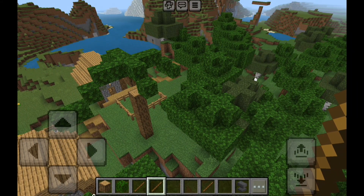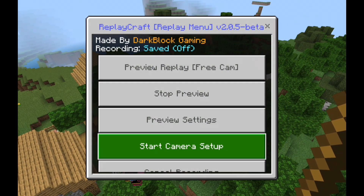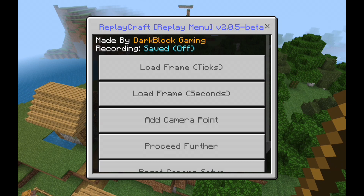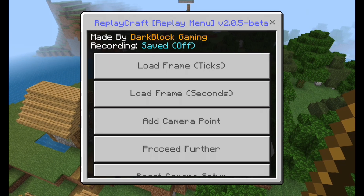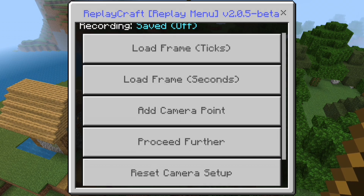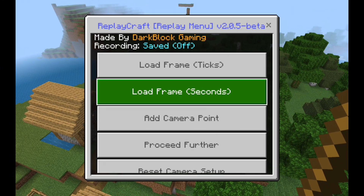Once you're satisfied with the build and the recording, press and start the camera setup. You'll get a new menu with 'load frame ticks' and 'seconds.' Wherever you put the ticks is where the cinematic part will start, and wherever you put the seconds is where it'll end.